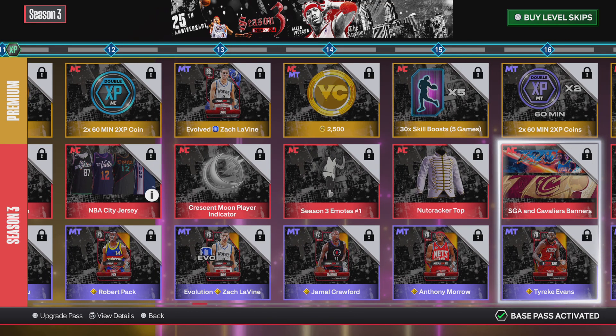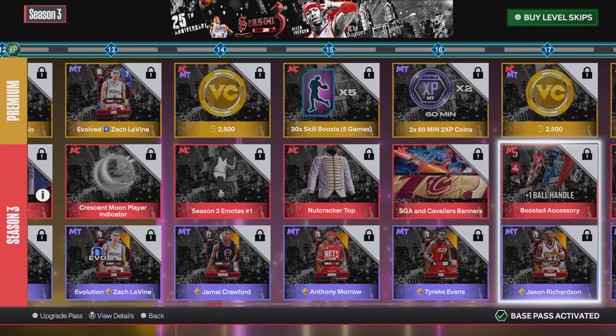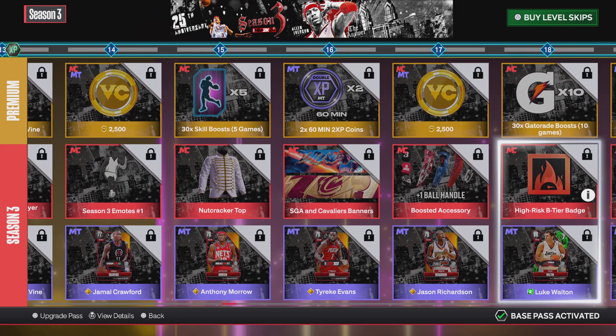Level 16, you get more tokens and an HGA and Cavaliers Banner. Level 17, you get a Plus One Ball Handle accessory and more VC. Level 18, you get a Tier B High-Risk badge with more Gatorade boosts.